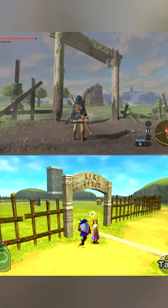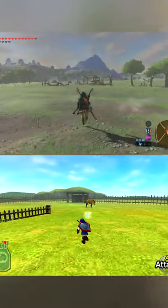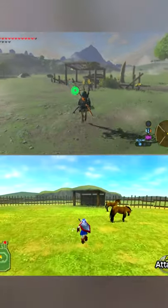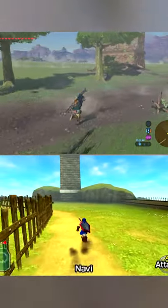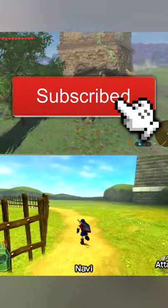In fact, it actually looks like Lon Lon Ranch from Ocarina of Time. It even has the buildings, the fences, and the gates and everything. It has to be that for sure. This can't be a coincidence. And this is pretty cool.